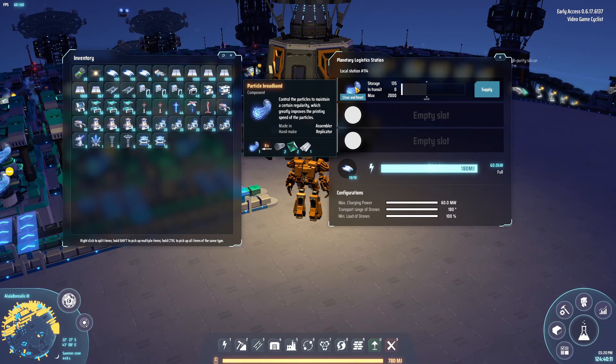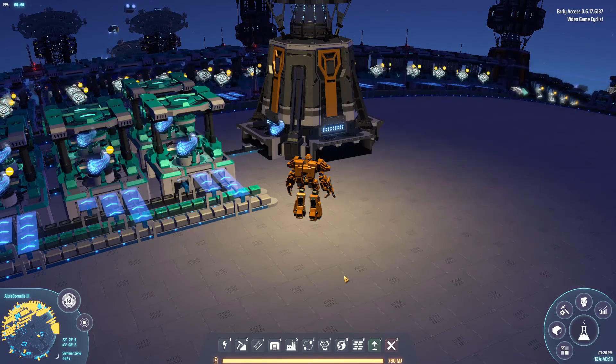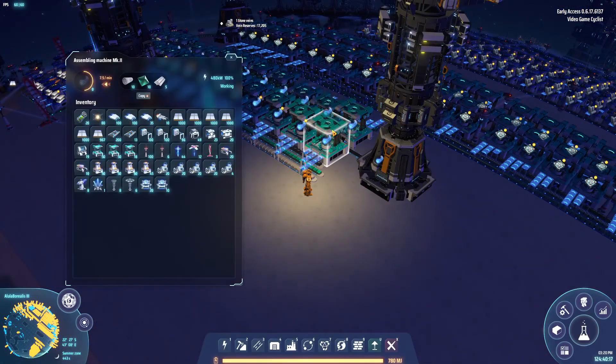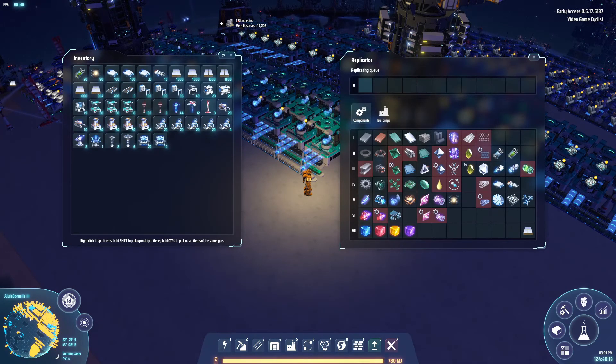Particle broadband's done. Wow, that was a quick and easy build. Let me update the spreadsheet — particle broadband is coming out at 180 per minute. Spreadsheet updated.